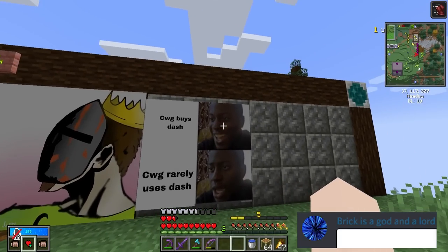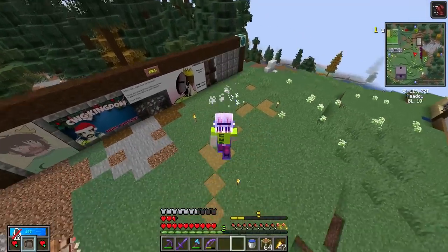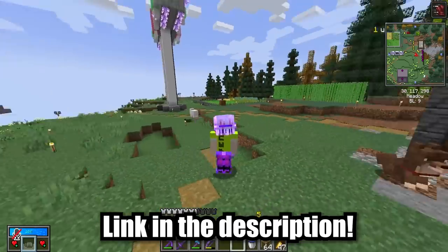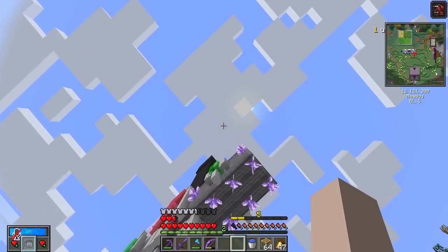Next up, we got a dank meme: 'CWG buys dash, CWG rarely uses dash.' Hey, I'm getting used to using dash again. At the end of last season we were using Botania double and triple jump, so I didn't really need to use it. I'm getting back in the swing of dash.